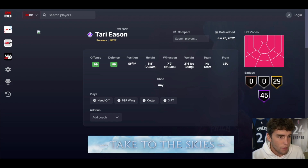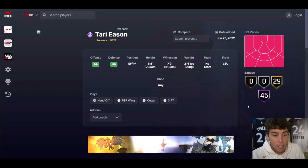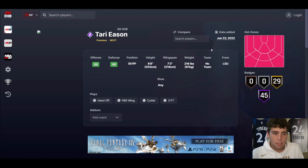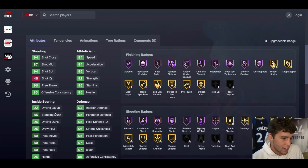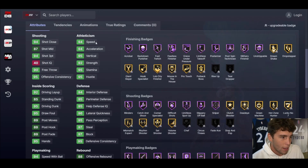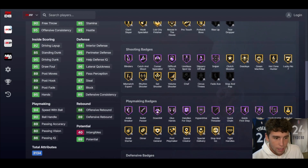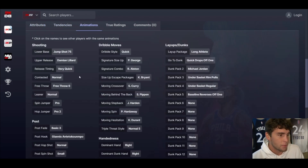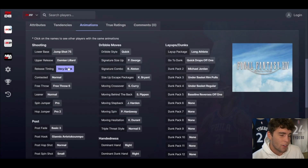The first thing I'm noticing is it's end game in MyTeam. 45 Hall of Fame badges for Tari Eason — that's crazy because before this the best cards had like 37 Hall of Famers maxed. So yeah, it's a new era in MyTeam. He's 6-8, 45 Hall of Famers, 29 on Gold, 94 three-ball, 85 standing dunk, 95 driving dunk, 94 mid-range, 90 ball handle, 94 speed, 94 acceleration, 94 interior, 95 perimeter. Good steal and block ratings defensively, and everything you need playmaker-wise.